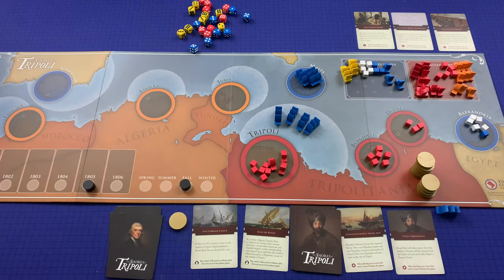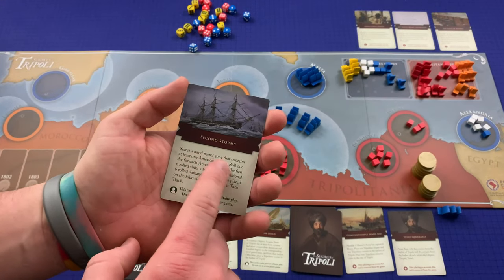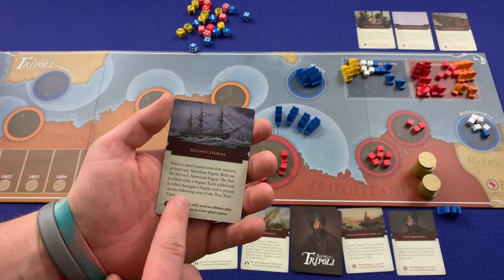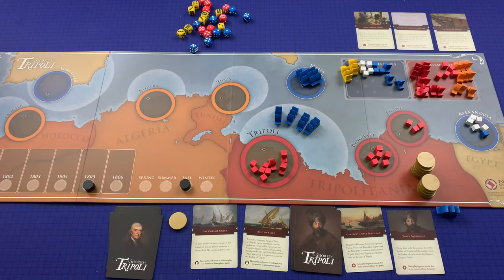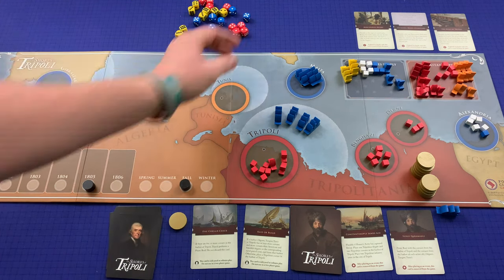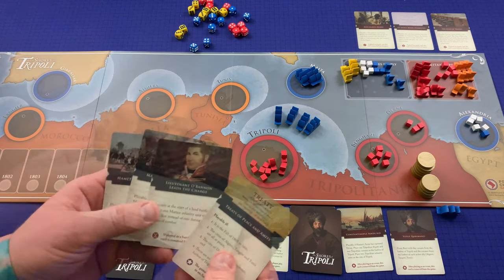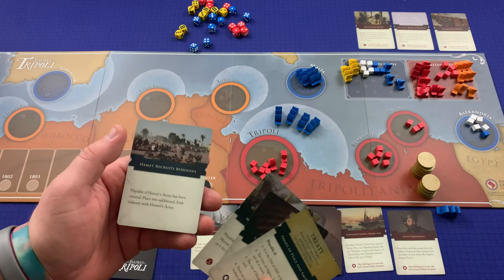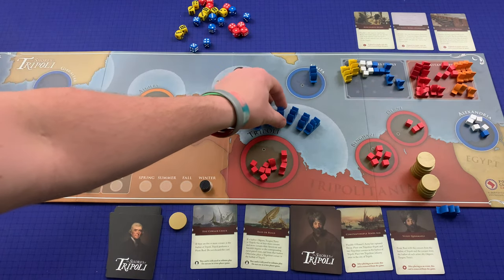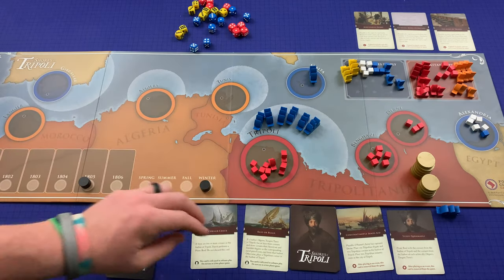Fall 1805: I use Bainbridge Supplies Intel to pull Naval Movement, then move three frigates into the harbor of Tripoli while keeping four in the patrol zone for containment. Rolling six dice — zero sixes. Tripoli draws Storms: since there's a naval patrol zone with at least two American frigates, it plays immediately. Roll one die for each frigate in a selected patrol zone — first six sinks a frigate, each additional six damages one. Rolling four dice — no sixes. We're safe. Winter 1805: I play a card to move two more frigates into the Tripoli patrol zone for containment. Tripoli does Raid or Build — build.